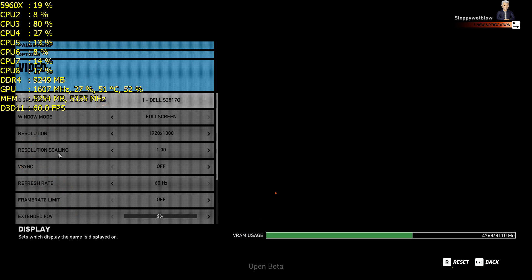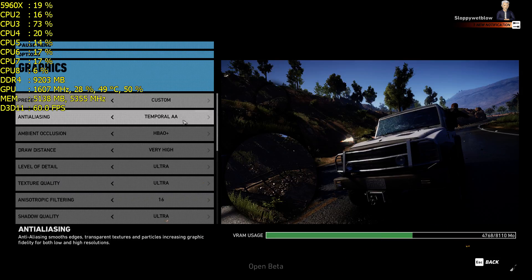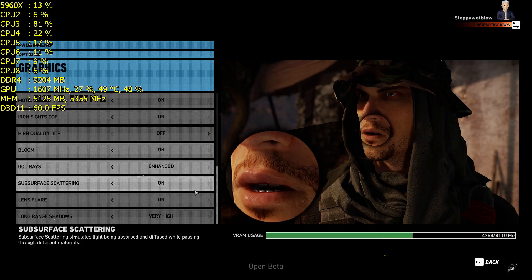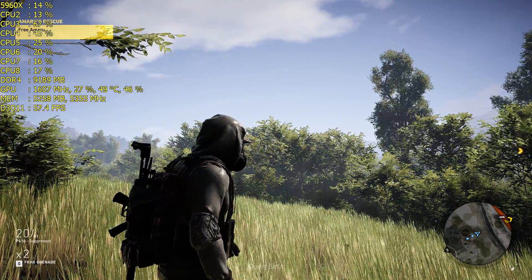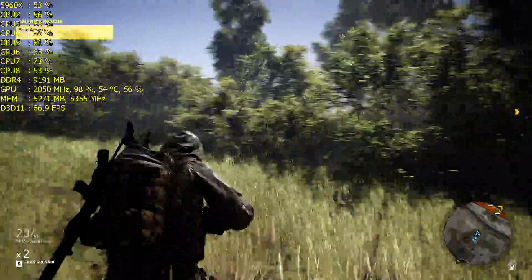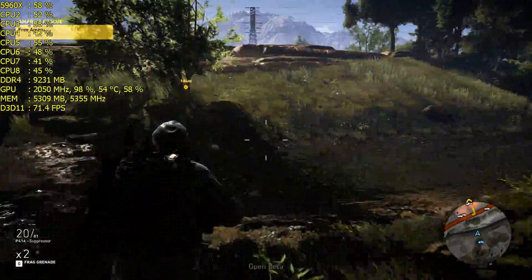What's up guys, SloppyWetBlo here doing some more Ghost Recon Wildlands Open Beta at 1920x1080. We're doing the game cranked up on ultra settings, enhanced, god rays, and long shadows very high. Hope you guys are doing well. Here we are, doing 1920x1080 with the GTX 1080.